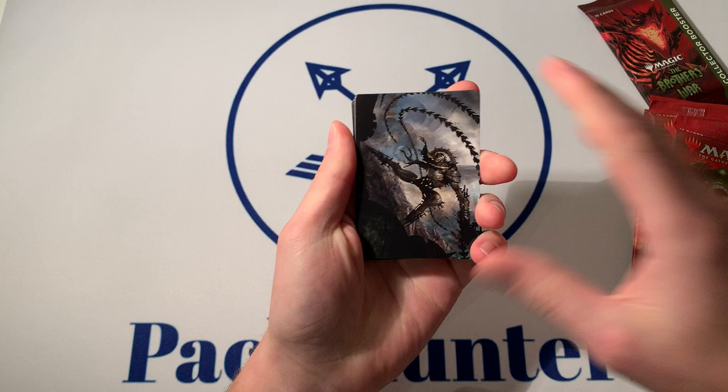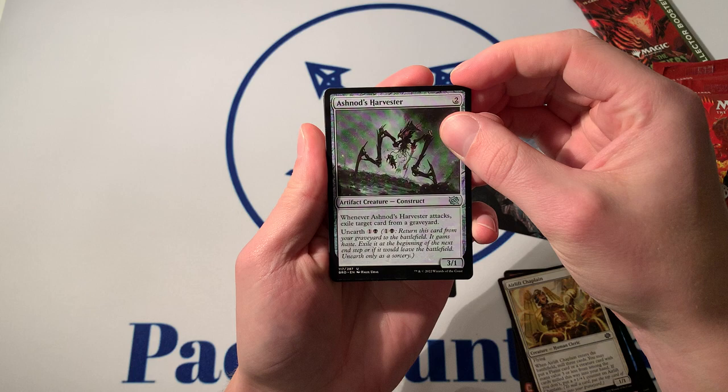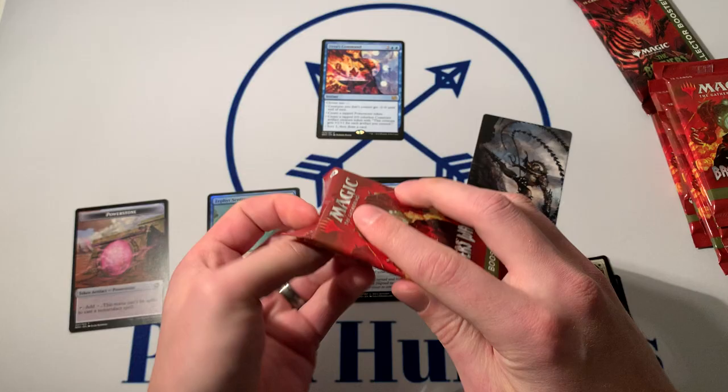Razor, Transmogrant Art, Foil Land. Let's get Haywire Might — good uncommon. Ashnaz Harvester. Forging the Anchor — good uncommon. Chromatic Star's not going to get us there. We got Urza's Command and a Zephyr Sentinel. No luck. We'll just throw the rares up top because we only have eight packs to go through.